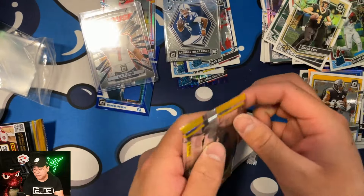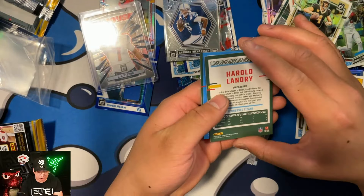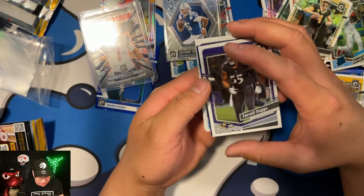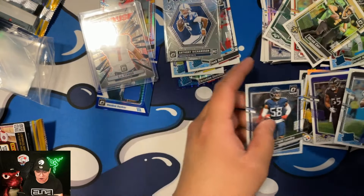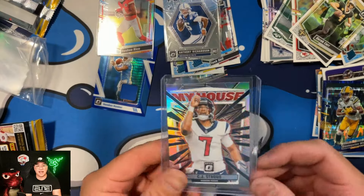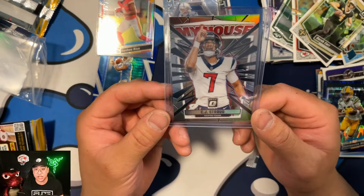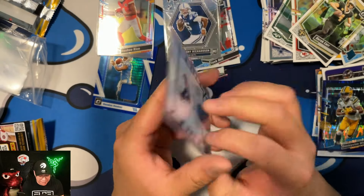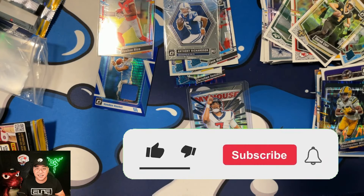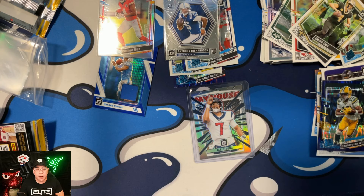Final pack — can we get last-pack magic for a Downtown? We get two Rated Rookies: Wicks on the purple shock and a Trucker to end our packs. Overall I'm happy — that CJ Stroud silver is a fire pull. If you guys opened up any Donruss Optic, let me know what you pulled. That Stroud card is absolutely huge and I might get it graded. Thanks for watching — smash that like button, hit subscribe, turn on notifications, always stay hype, and we'll catch you guys soon!